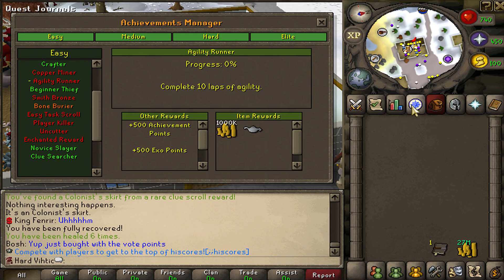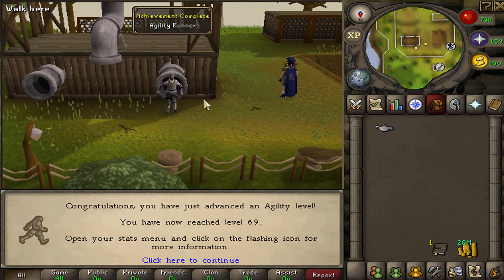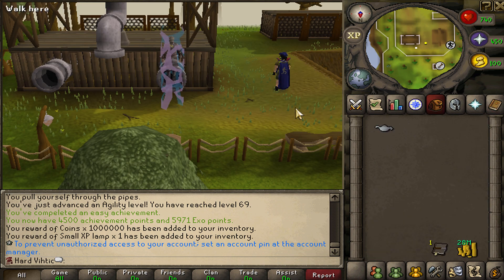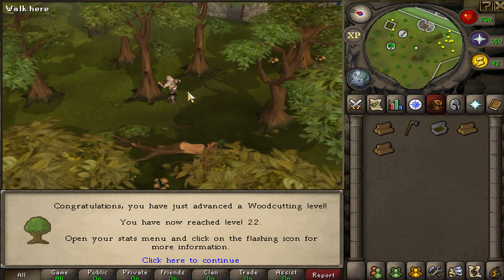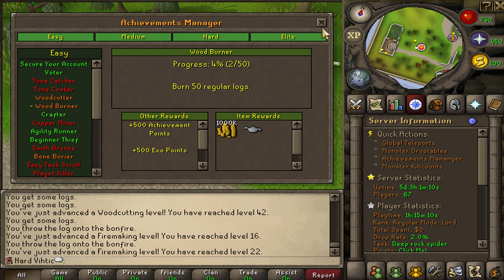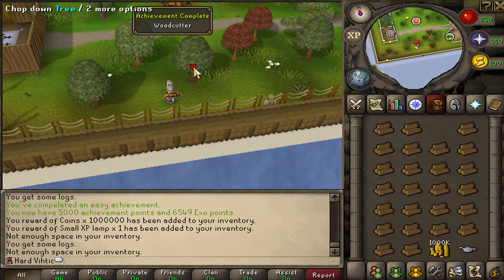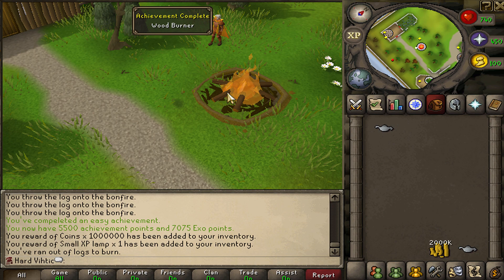Agility runner — ten laps, easy money. Woodcutter and Woodburner — 50 logs and then we gotta burn the 50 logs, easy. Do these trees give you multiple logs? Oh my God, that's beautiful — look at that. It's counting! And that's the woodcutting done. Not bad — we have 7,000 exo points. That's quite a bit for our first day here.